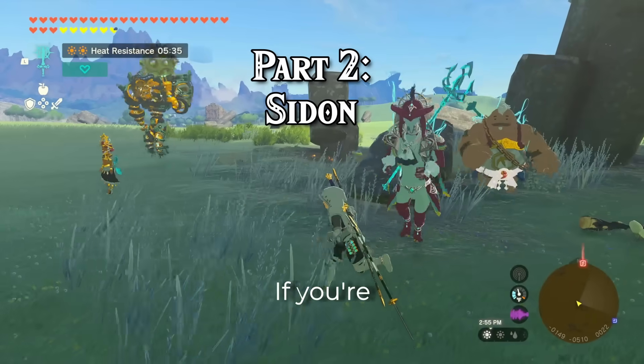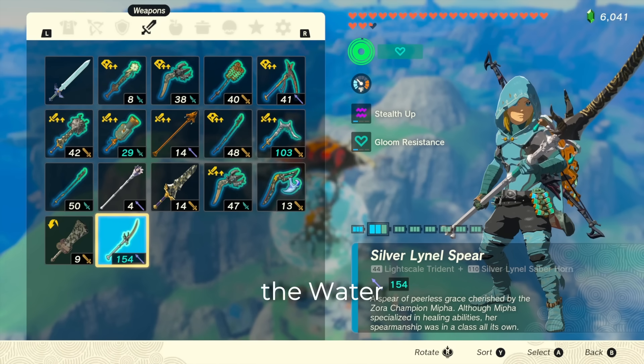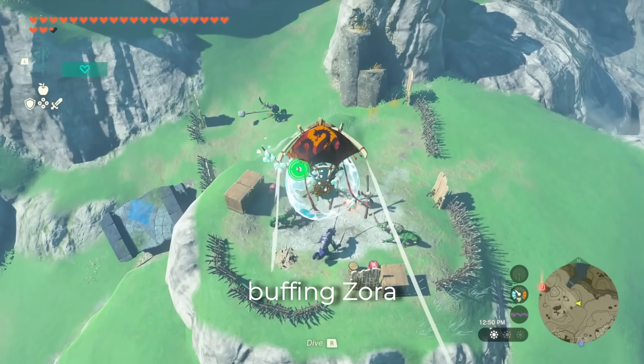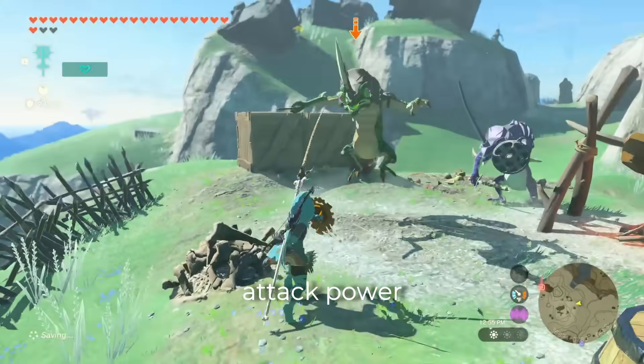Next up, Sidon. If you're like me, you may be guilty of writing Sidon off as useless outside of the Water Temple, and I couldn't have been more wrong. It's well known that he's very useful for buffing Zora weapons, where by simply activating his ability, you can double the attack power of those weapons.